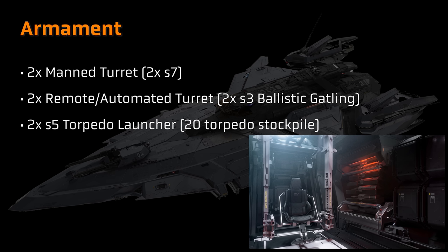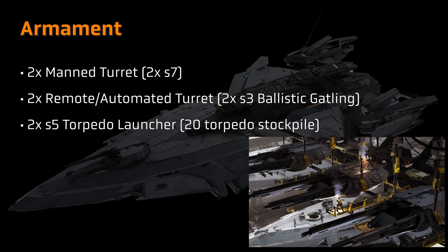The primary armament of the Perseus is set to be two size 7 manned turrets, each armed with two size 7 weapons — that's four size 7 weapons, equivalent to the firepower of four Ares starfighters, all focused on a target. The weapons seem to be optimised against similar-size targets to the Perseus, meaning medium to large ships unable to dodge that fire might need to be worried. The Perseus is also set to carry two remote turrets armed with two size 3 weapons, defaulting to size 3 ballistic gatling guns to deal with smaller targets.